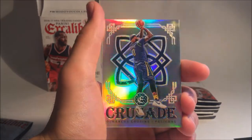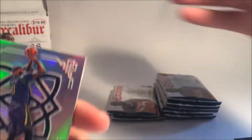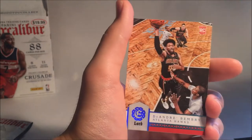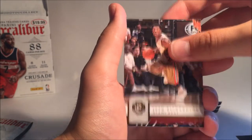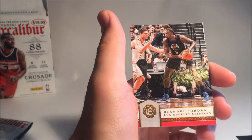Moving on. We got a Crusade — all holographic. I believe the box says collect seven colors of Crusade. These are special cards to the set. But we got DeMarcus Cousins on the Pelican, so that's cool. Then we have DeAndre Bembry — didn't we just get this guy? Then we have Josh Richardson. Trevor Booker. And DeAndre Jordan.